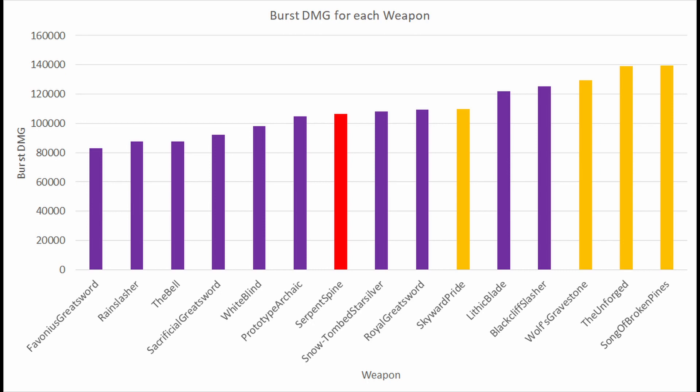The crit rate from the passive is typically fairly low, especially as your base crit rate gets higher, but as a damage-dealing weapon it's not bad. Unfortunately, it doesn't compare to its counterpart, the Blackcliff Slasher, which you can obtain from the Star Glitter Shop for the same price. In this case, you can see that it greatly outperforms the Royal Weapon, so if you are buying a weapon from the Star Glitter Shop, I would highly recommend the Blackcliff Slasher over the Royal Greatsword.